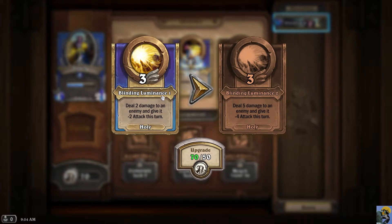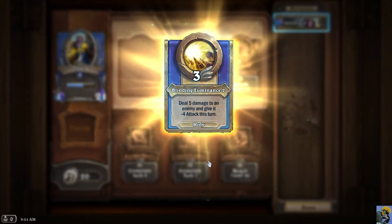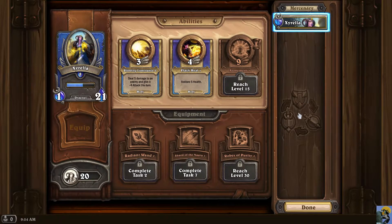Blinding Luminance is my favorite ability of hers — it's insane. It does a little bit of damage and then gives minus attack to an enemy, and it's a great way of locking them down. As far as I understand it so far, this game has a lot of gacha mechanics in terms of leveling up your people and getting equipment, like you'd see in Genshin Impact, Raid Shadow Legends, or Star Wars Galaxy of Heroes.